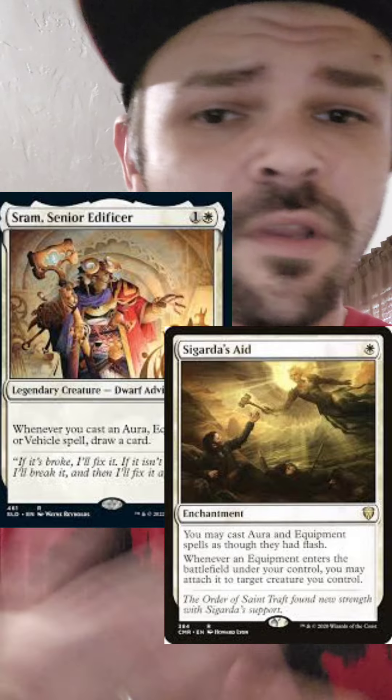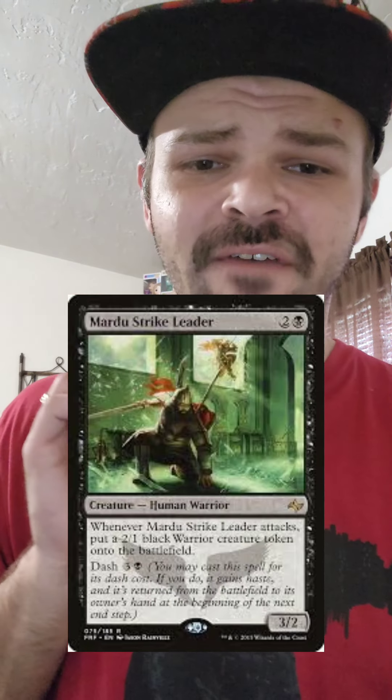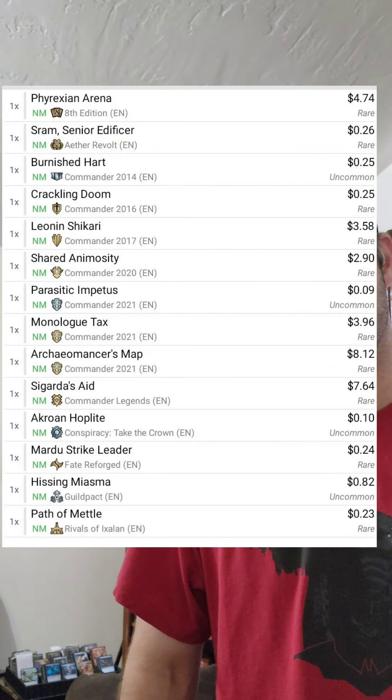I'm taking out Sram and Cigar to Zade, only because you have about eight cards to benefit from it. We're throwing out a Crow and Hoplite, Path of Metal, Archeomancer's Map, and Parasitic Impetus — we're not worried about our opponents' stuff. Mardu Strike Leader just ain't enough value, and Shared Animosity would be decent but we're not sharing enough creature types in our deck. Pause for the full list of 14 cards I'm taking out.